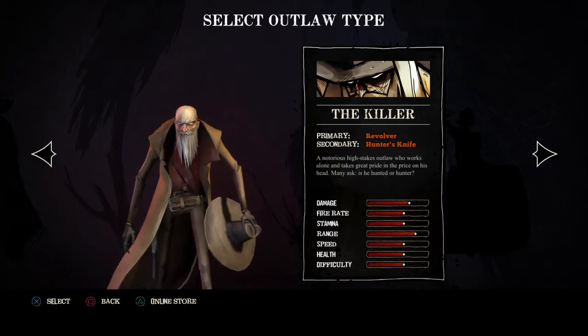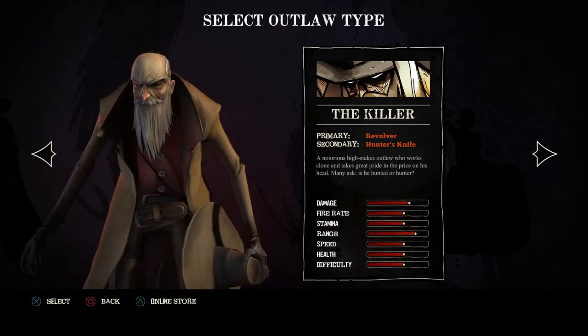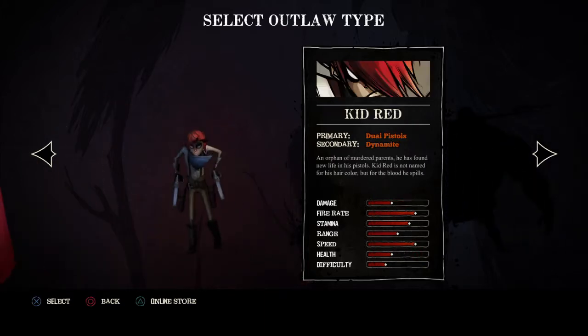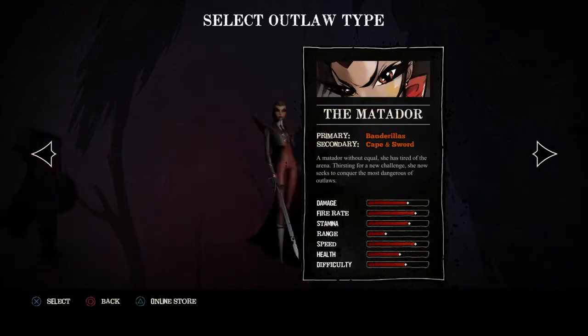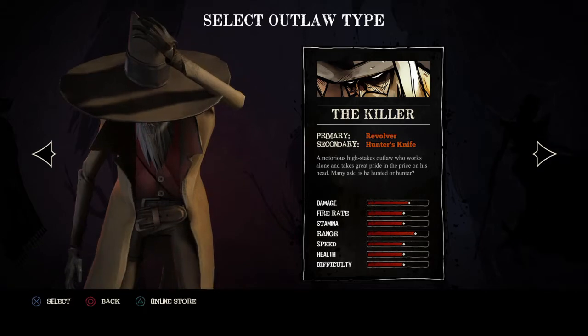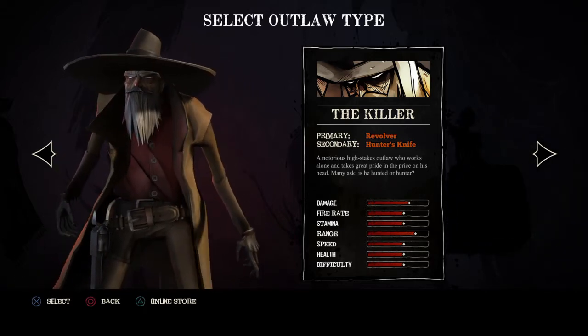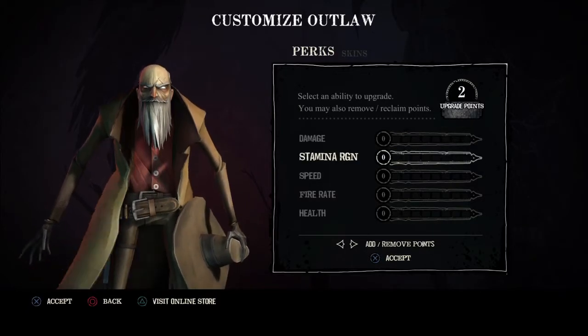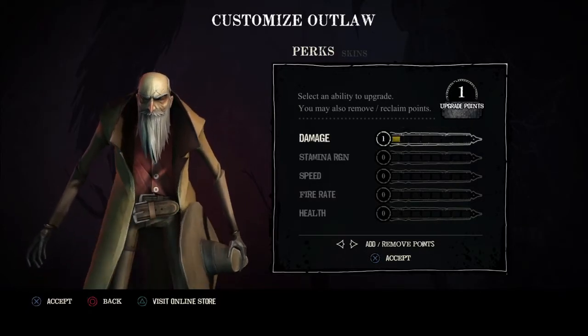Hello and welcome to another review of a PlayStation 4 game. This time I'll be reviewing Secret Ponchos, the other free PSN game this month of December — an indie game by a studio called Switchblade Monkeys.